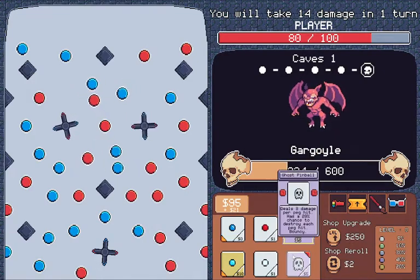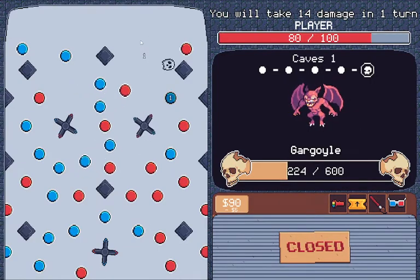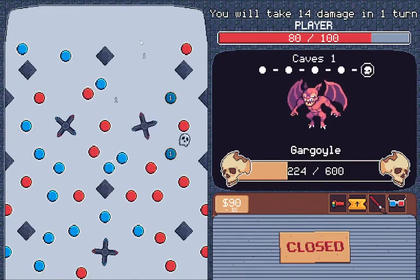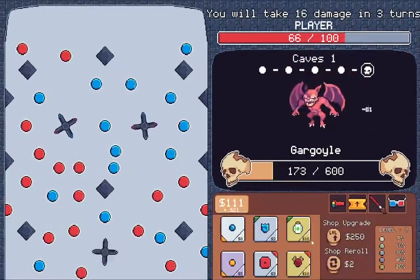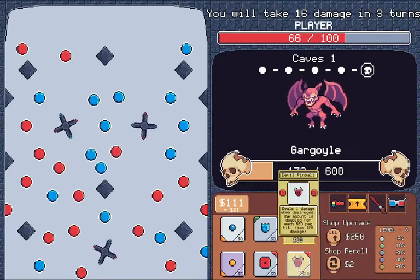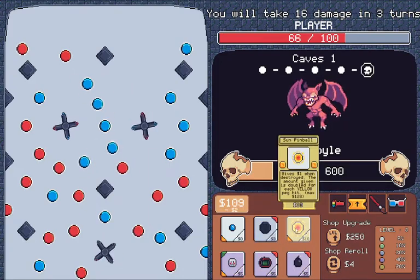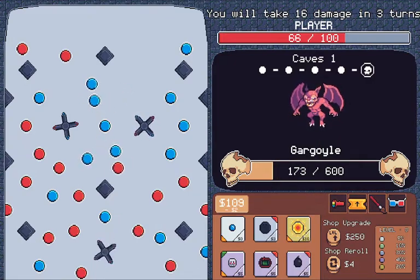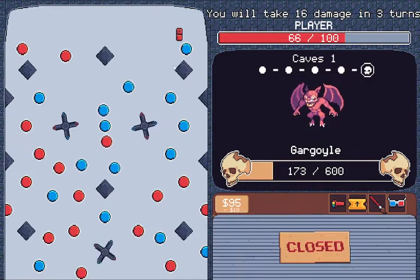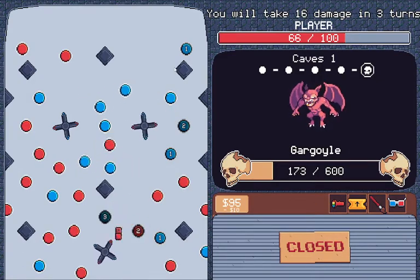Two pegs hit. Three damage per peg hit has a 20% chance to store each peg hit. There's a 20% chance I can do the effect twice. There are two pegs laid onto each other there — how odd. Devil. The sun. I'll go for the red one.